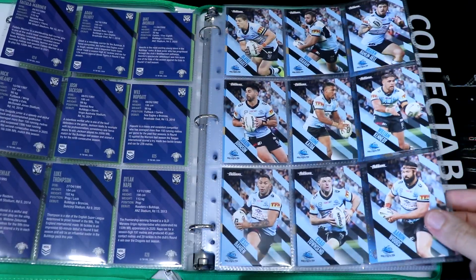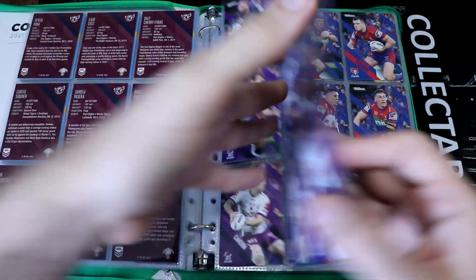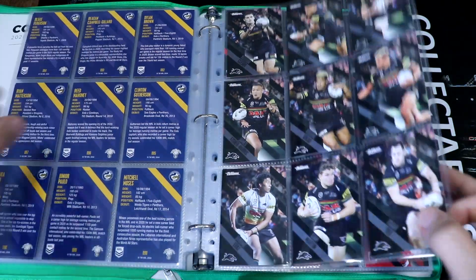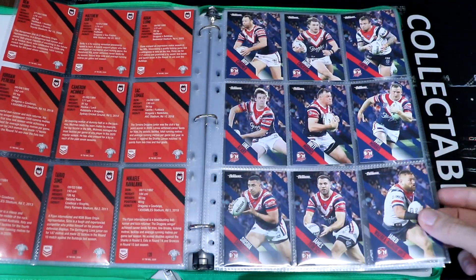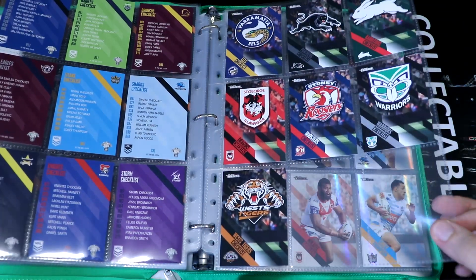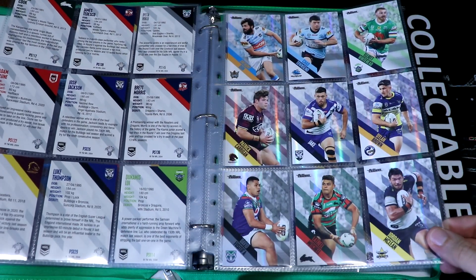Now I've completed the base set — very cool. You would have noticed that instead of putting the checklist at the top where it should go, I like having one team per page. So I've put the nine player cards on each page and then at the end I've put the checklist cards with the team logos — just my preference. I've got the Roosters and Warriors finishing off with the Tigers, and then the checklist cards. That is the base set that we've just completed. I've added the Pearl Parallels that we just got to what I already had.